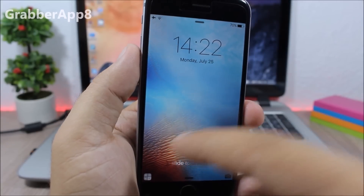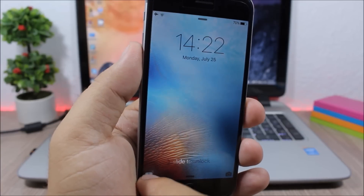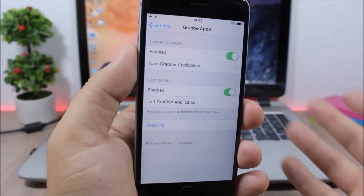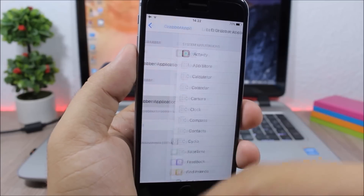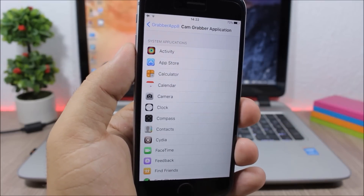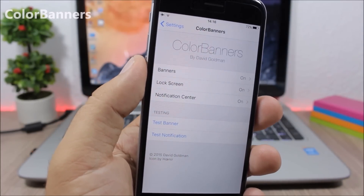Grabber App 8: this tweak allows you to have a second grabber on the lock screen of your device, so you have the camera and here you can add any of your apps. I have the calculator — it's pretty awesome. To do that, go to the settings of this tweak, enable it, go to Left Grabber, and pick any grabber you want. You can also change the camera grabber to any other app.